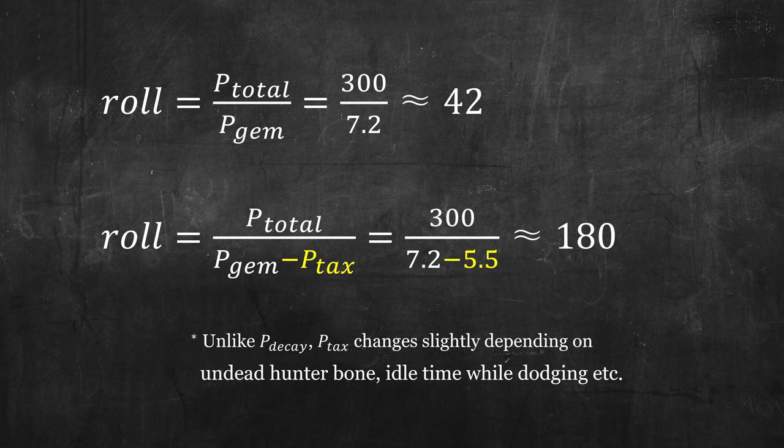Notice that the poison tax value is slightly different. This is because unlike the poison decay constant, poison tax is affected by the time taken for one roll. So if your rolls take a shorter amount of time, for instance using an undead hunter bone, or takes longer, for instance time wasted during dodging or healing, the poison tax value will be different.